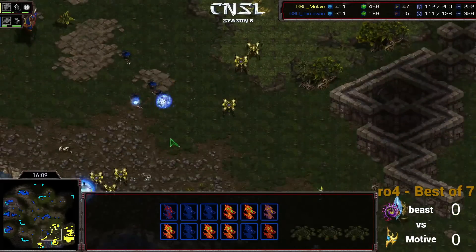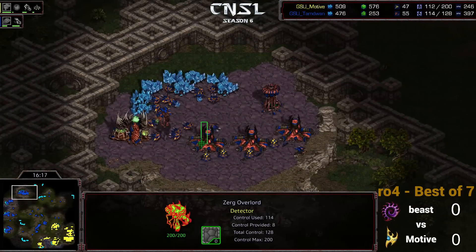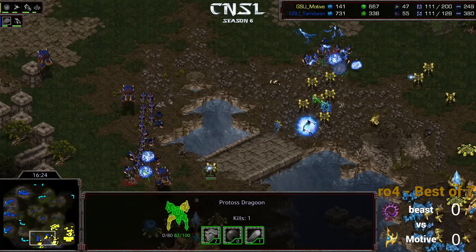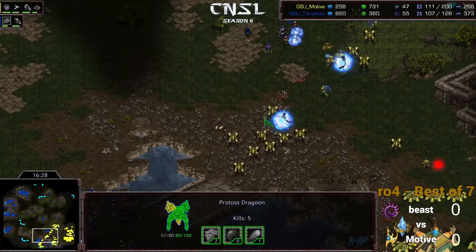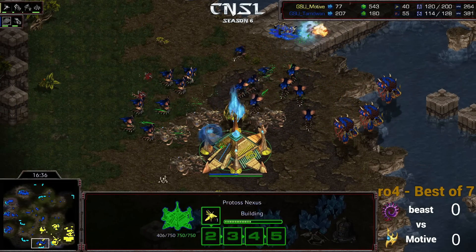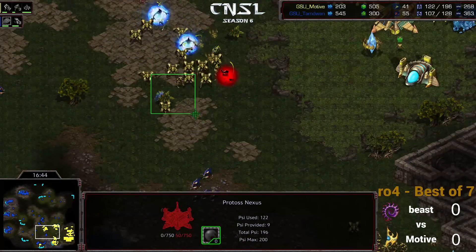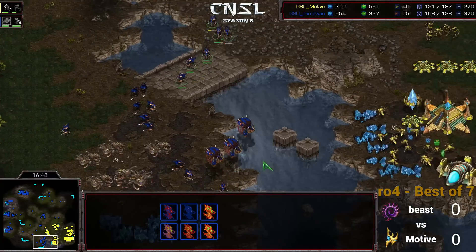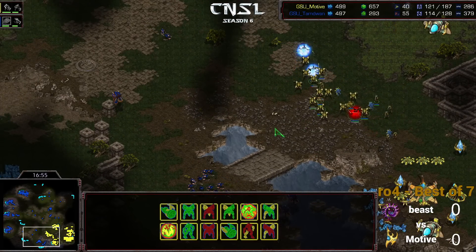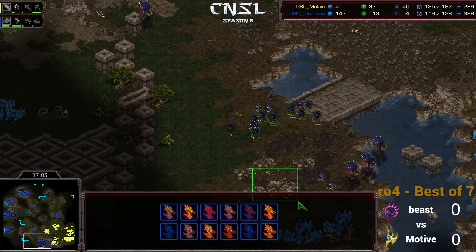Motive has some units waiting to make sure another Hydralisk attack doesn't come onto this third base spot. Zealots are here to support those cannons. That's a lot of Hydras though — brings up the High Templars, a couple storms ready. Misses that one mostly, but the second one reigns true — beautiful, kills a ton of Hydras. Still just production of Hydras from Beast — getting that plus 1 Carapace, but not really working towards anything else. Getting some Archons as well. Unfortunately it looks like Beast makes the first big injury to Motive — going to kill a lot of probes and kill this Nexus off. So that's really incredibly painful. Motive roaming between three bases but not getting any super great engagements.